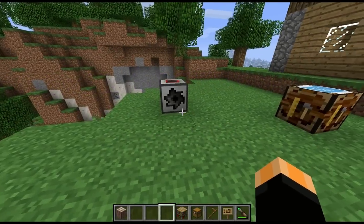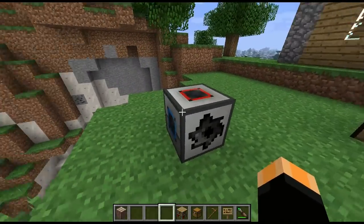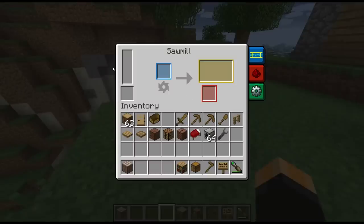Hi guys, welcome to another block spotlight. Today we're going to be looking at yet another Thermal Expansion block — this time it's the Sawmill. If we have a quick look over this interface, on the left hand side we have the energy bar, which you're probably familiar with from the other spotlights. That vertical bar tells you how much energy you have stored up in the machine. The blue slot is your input slot, so anything you want to put through your sawmill goes in there.